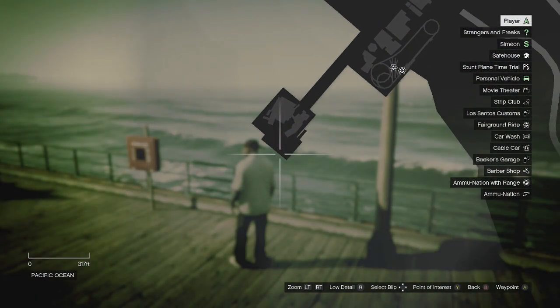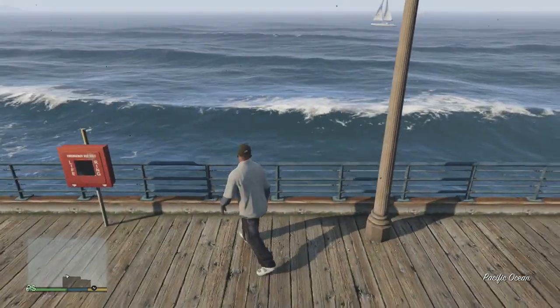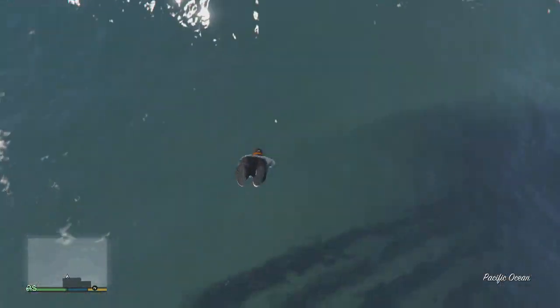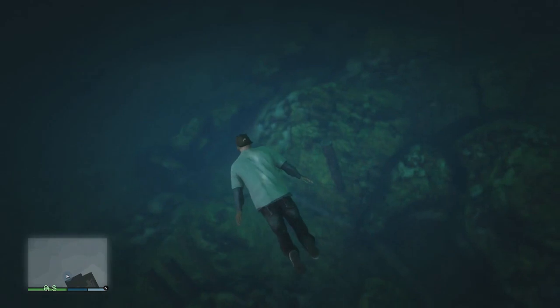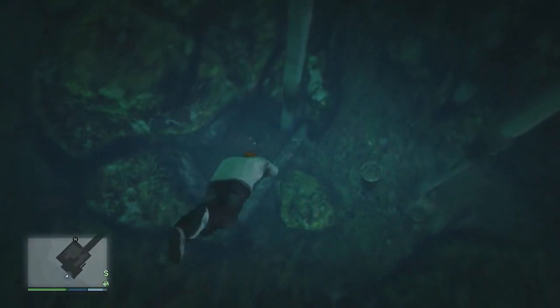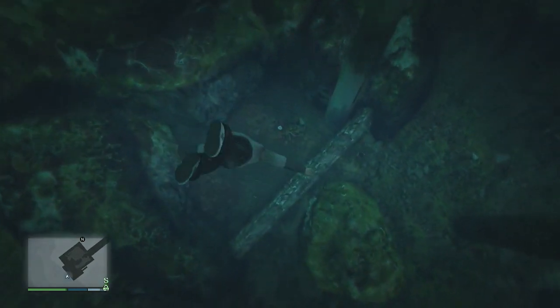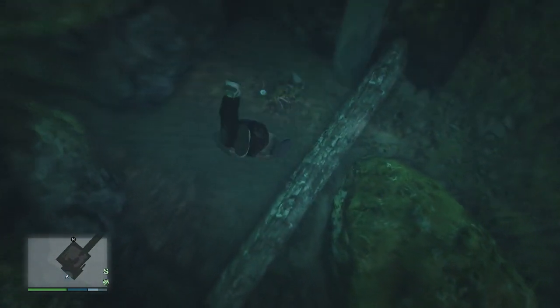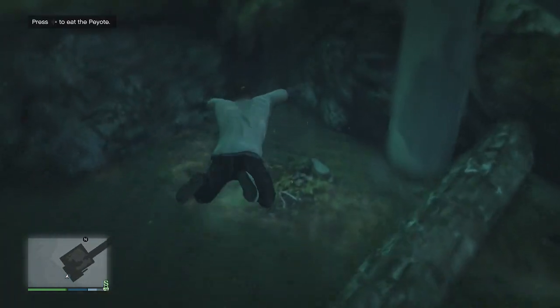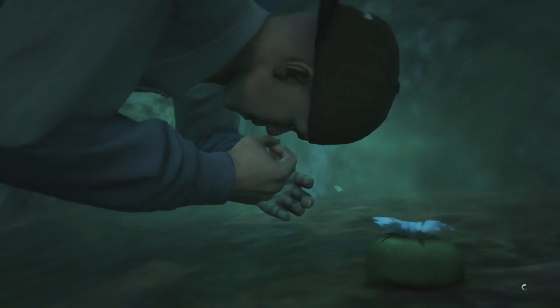To find this one, it is on the pier right here as you guys can see on this map. You just jump off and dive down deep, and you will see it — it's a different color in the ocean so you should be able to spot it if you dive down far enough. All you have to do is press the right arrow on the d-pad, eat it, and then you start hallucinating and transform into an animal.